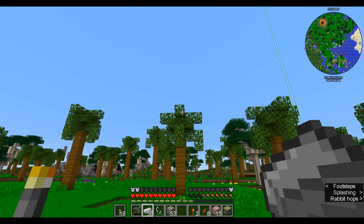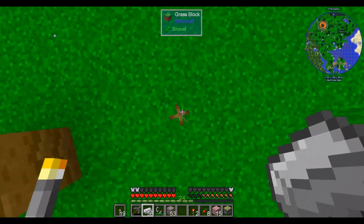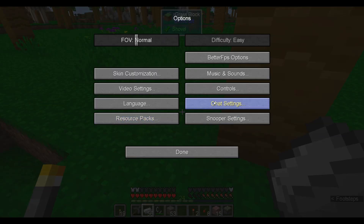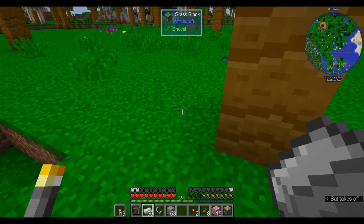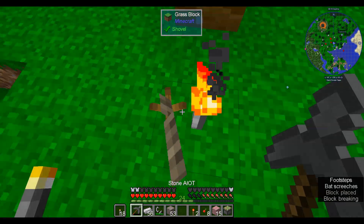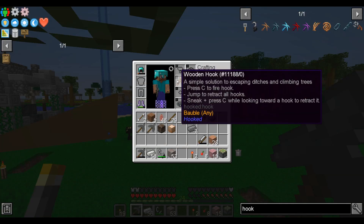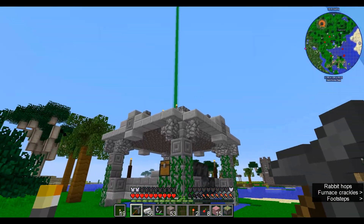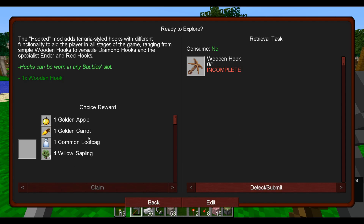You equip it in the bobble slot and hit C to fire a hook that'll pull us up. Hit C to fire the hook, and I think we can likewise use it to go down, then press C again to disconnect. Fire hook is C. Let me figure out how to unhook myself — it's jump to retract all hooks, and Shift+C to retract just that one. The wooden hook is nice but it doesn't have very much range. Mostly I did that for the quest. I'll take the sapling reward.